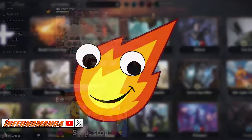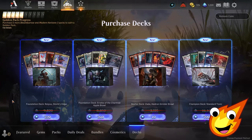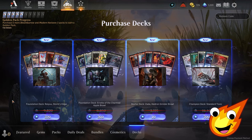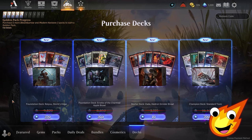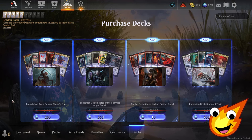Or for free, you can join our growing community on Discord — your support helps keep this channel going, all links in the details below. There are five decks you can purchase on Arena: Foundation Deck Standard Dinosaurs, Champion Deck Standard Toxic, and three Brawl decks — Starter Deck Zada Hedron Grinder Brawl, Foundation Deck Ariette of the Charmed Apple Brawl, and Foundation Deck Alchemy Rayu Storm's Edge Brawl.